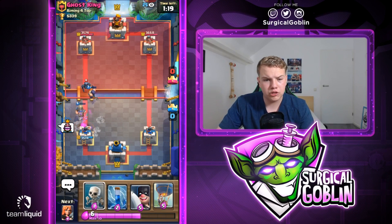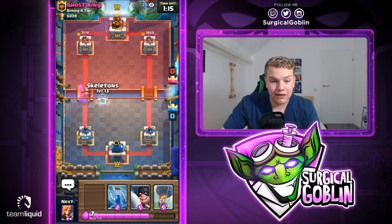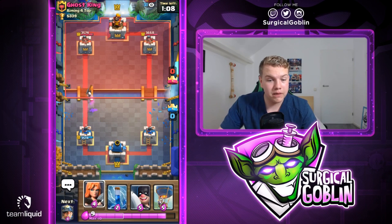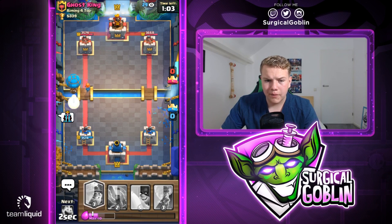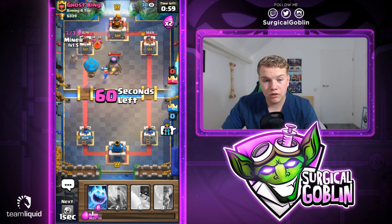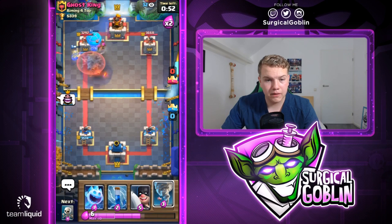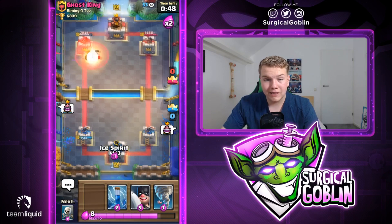His golem almost dies — we actually dealt a lot of damage to the golem and executioner is still surviving. Miner is still alive so we might be able to push. He goes with mini pekka getting a lot of value taking out our executioner. Let's go with skeletons — the skeletons are able to counter the mini pekka, that's good. Let's go with valkyrie and then balloon. He has archers in cycle — he uses wizard and will probably go with archers here. Looks like he actually dropped it in the middle towards the king tower.